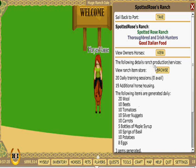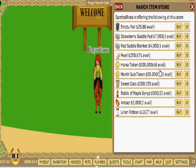To access the ranch store, I click Browse next to View Ranch Item Store. Clicking Browse shows me the items in stock. I want a month-long subscription, so I click Buy. Because this is my first subscription, the token is automatically applied, but for example purposes, I bought some extras earlier.